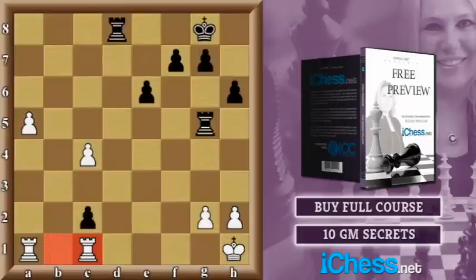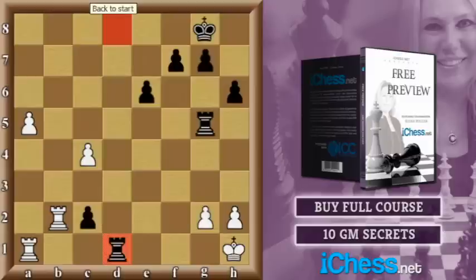It was important to keep the rook on the first rank. If it would move up to the second rank, attacking the pawn, that would allow the black rook to come down to d1.